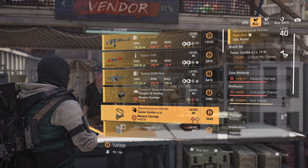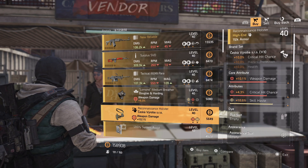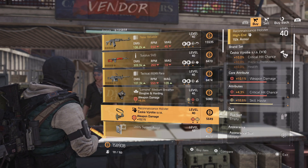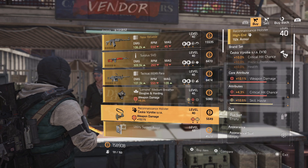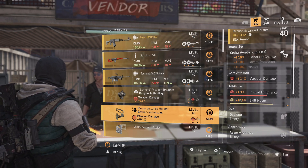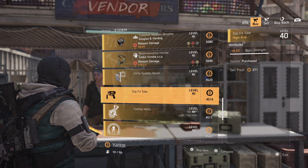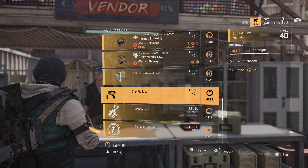She also has a Cheska holster with weapon damage, crit chance, and skill haste. I would put critical hit damage on there. This is a holster I use on a few of my builds — obviously I run one that's maxed out, but this is a great starter or mid-tier piece. If you've been looking for this, pick it up, optimize it, and you're good to go.